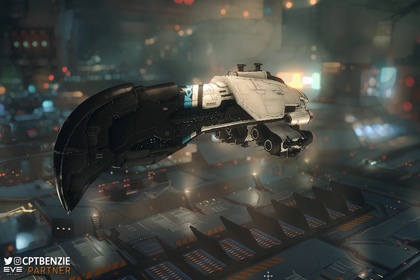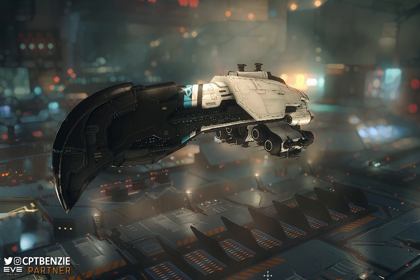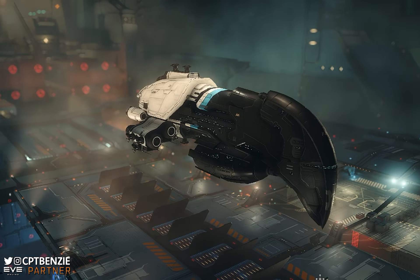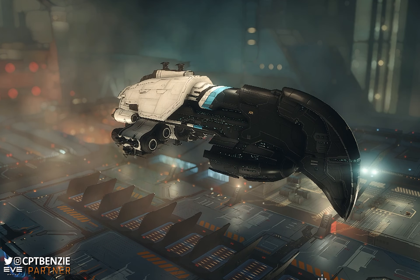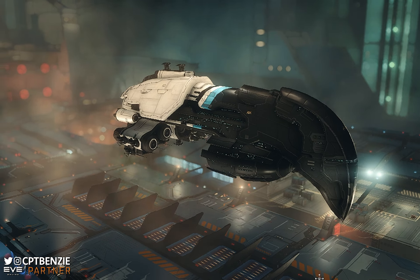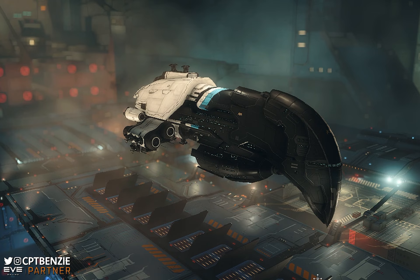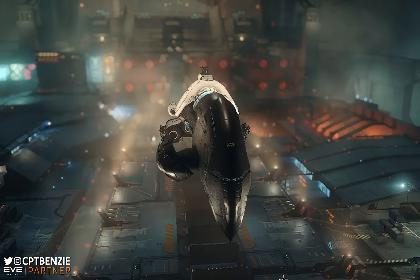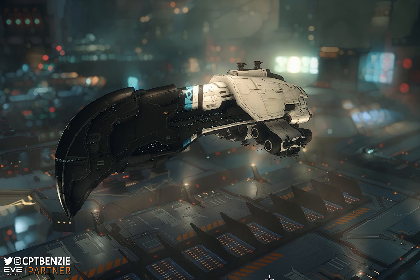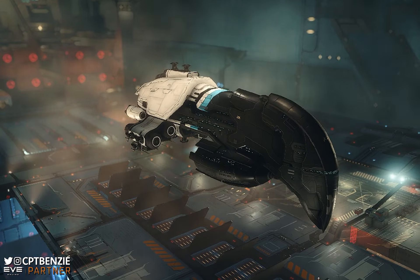The Zealot is the Amarr Empire Heavy Assault Cruiser based around energy turrets, and as long-term viewers of this channel will know, I'm not a big fan of lasers. I think the God-bothering Laser Monkey's light shows are okay, I guess? They're just a little bit boring and don't feel that much fun for me to use personally. I prefer to launch hot lead into the side of my opponent's ships, or thermonuclear warheads. I just think that's much more interesting, but I know a lot of you do enjoy the Amarr Cruisers.